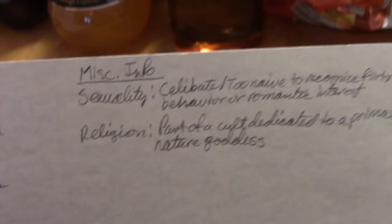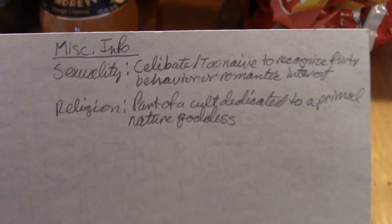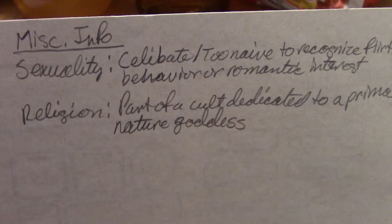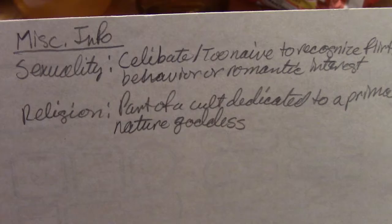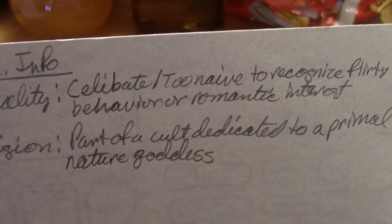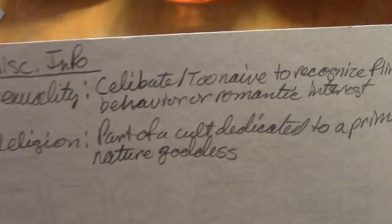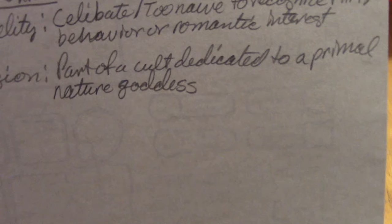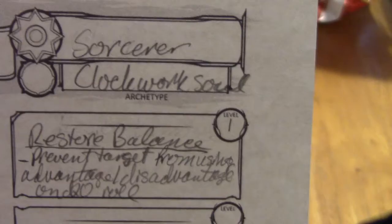I have some miscellaneous info for him. For sexuality, I had about 10 different options to roll and I landed on one, so he's either celibate or too naive to recognize that people are being flirty or have a romantic interest in him. I think I'm going to play him as naive. For religion, I rolled that he was part of a cult dedicated to a primal nature goddess, which is really at odds with his Clockwork Soul archetype. We'll get more into the story and his backstory, but first let's take you to Hero Forge, where I can show you exactly what this Firbolg fellow looks like.